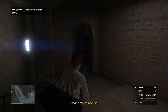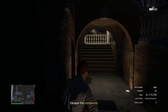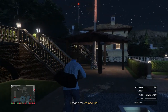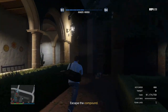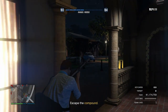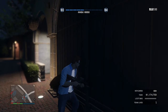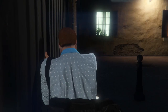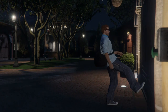Instead of going back out the way you came, go out this way. There are two sides to this so just come out this way — there's really nothing else in the compound for you. Head out of the compound, make sure you shoot this guard in the head so he doesn't catch you. Run through this way and shoot this guy in the head too. Head to the main gate and exit through it. There's going to be a little cutscene where you try to push open the door, but there's a button that opens it, so don't worry about that.